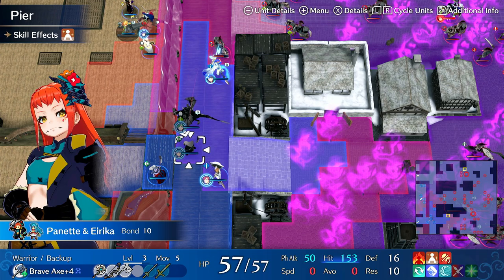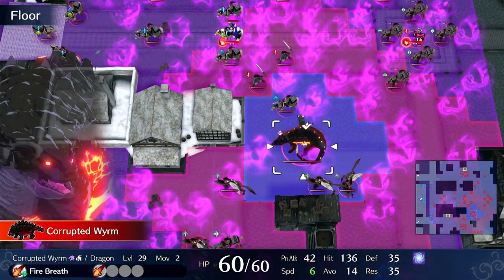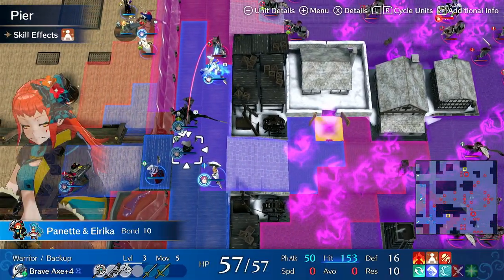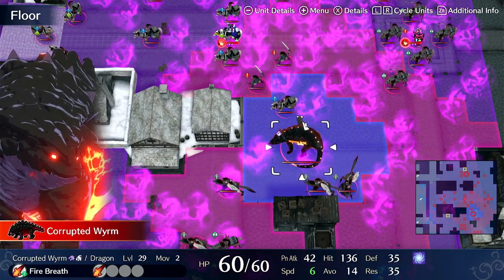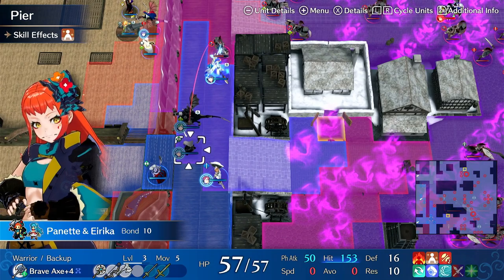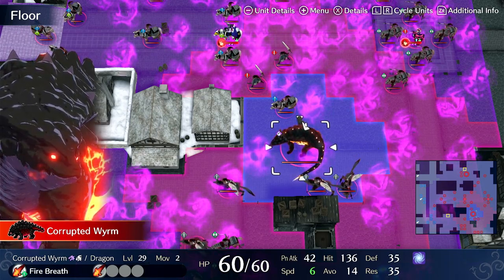Twin Strike can one-round — so if you use Twin Strike on a boss it'll deplete a health bar or kill an enemy outright. She has 50 attack on her Brave Axe, and this enemy has 35 defense, so she would take 30 damage from just Brave Axing — that's 15 times 2. Pretty decent for no setup at all against one of the highest defense enemies in the game.